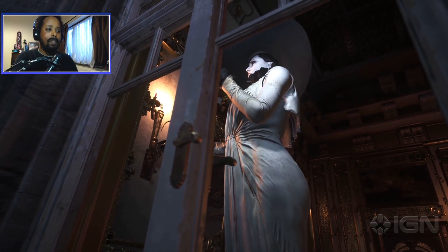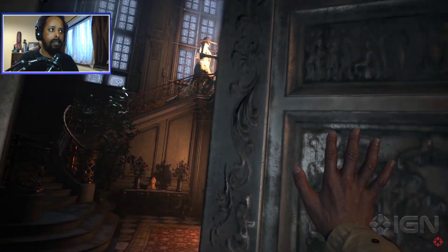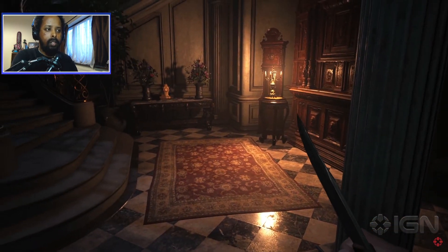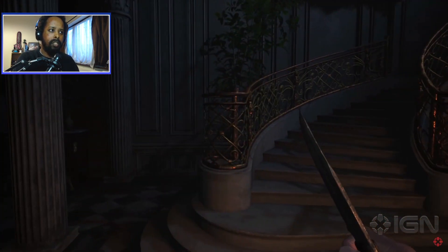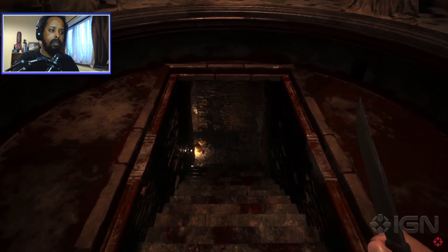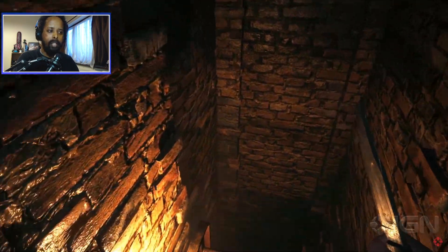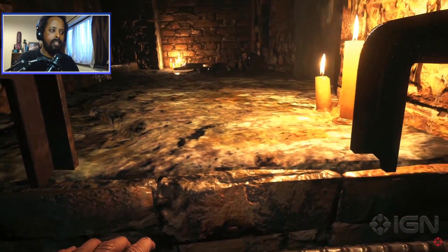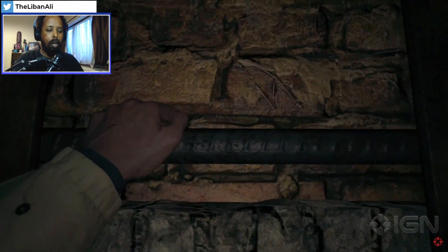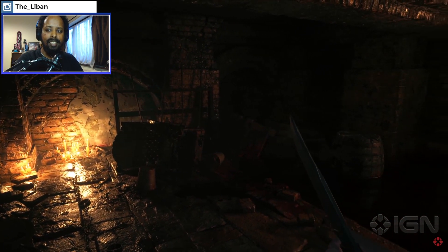Lo and behold, it's actually right here — if you guys know, you know. So it's a different part of the mansion — or a different location, I wouldn't say this is a mansion. Puzzles — standard classic. Ethan can't get a break, can he? Like, first with the Bakers, and now over here in his village where he just quietly wanted to retire. It's sad, man, it's actually really sad.